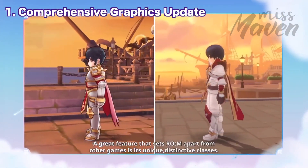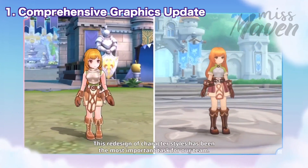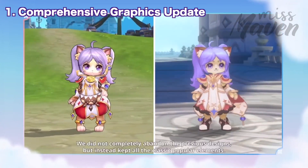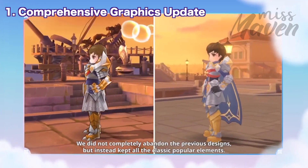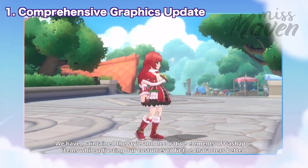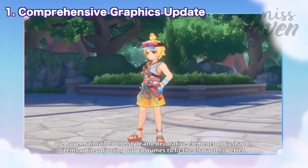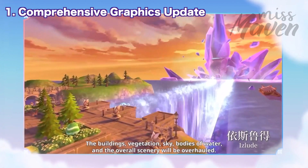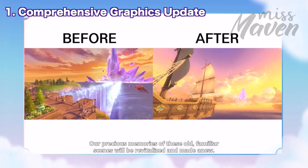In addition, character models and fashion items are also aesthetically enhanced. They kept all the popular elements from the previous classic designs and made it a lot better visually. Even the style of gacha costume and headwear were adjusted to fit the character's new body ratio. In the future, the UI and skill effects will also be redesigned.